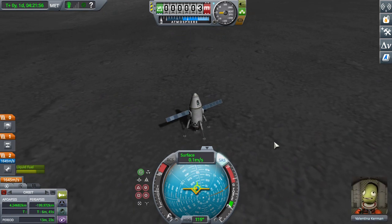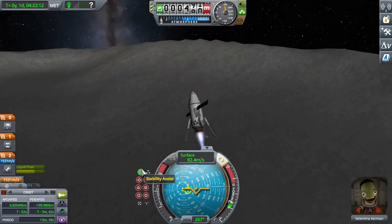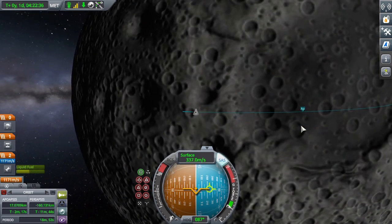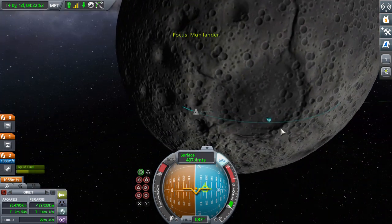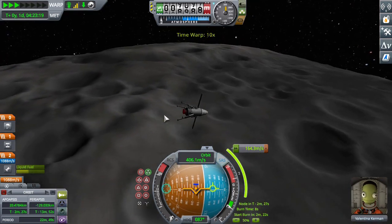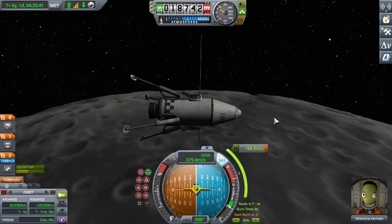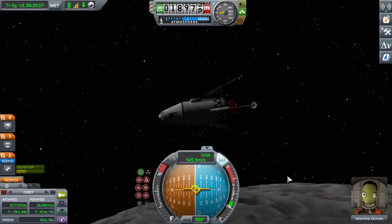Once you're done doing whatever you wanted to do on the surface, you can take off, point radially out, and start tipping over in the direction you want to go basically immediately. Get into orbit like you would around Kerbin, except you go much flatter, much faster. Once your apoapsis is fairly high, click on it to make a maneuver node, drag it out to prograde, and if you overshoot, drag back to retrograde. Hold the maneuver vector on the navball and start burning when the start burn indicator says zero seconds.